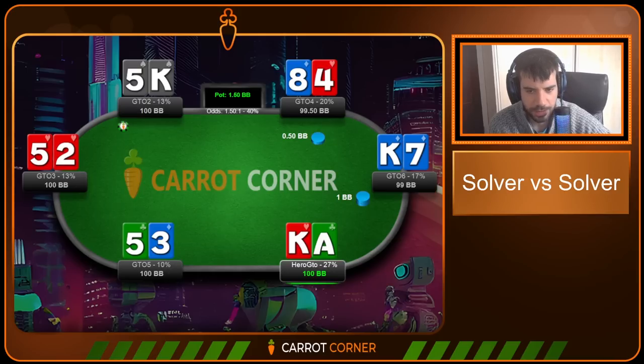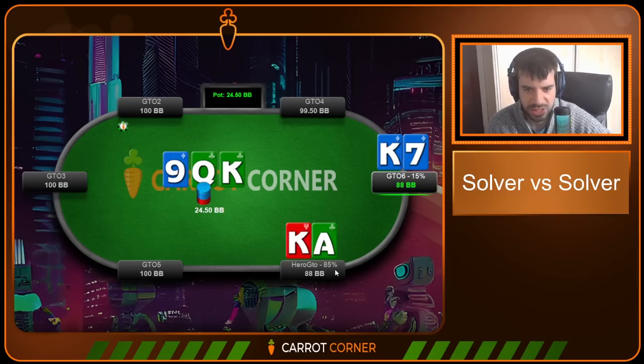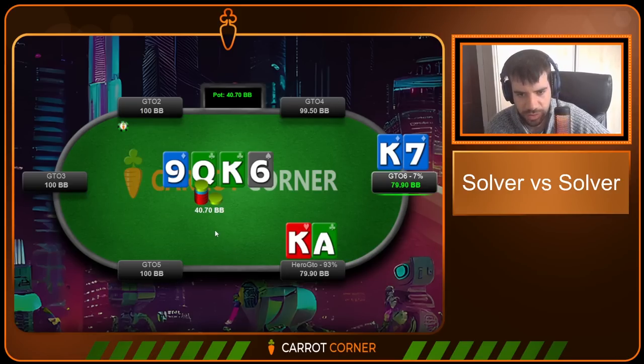I've decided to stop looking at massive pots and shift to medium-sized pots — less cooler situations. Here Hero GTO flats ace-king offsuit against a big blind 3-bet. The king-queen-nine flop is a pretty good board for the big blind 3-bettor — both the bluffing range and value range are smashing it, so betting at high frequency makes sense. Ace-king just calls in position. The solver fires half pot on the turn — a thin value-denial bet, looking to fold some gutters and get calls from pair-plus-gutter. A lot of humans would check here but it's okay.